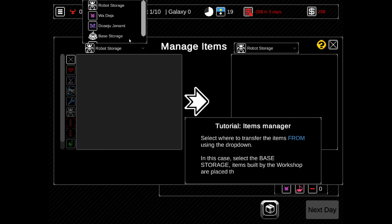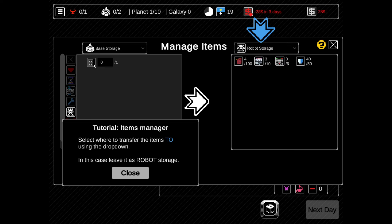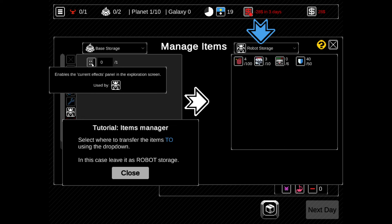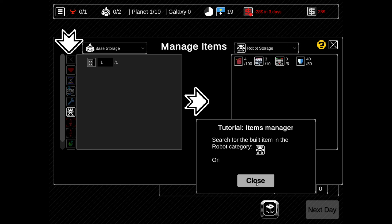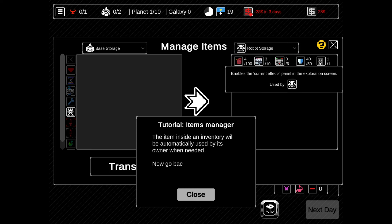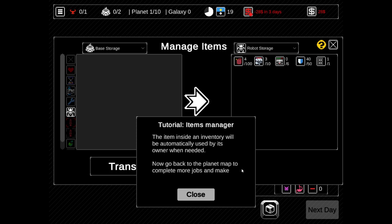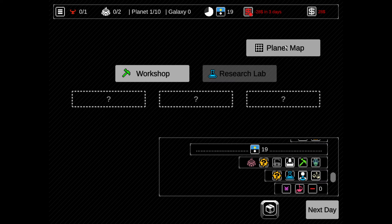Use an item - you need to transfer it to the inventory of the person that will use it. Select the base storage, then select where to transfer. Base storage to robot storage. One of it. Transfer. Now we got the enables-the-current-effects-panel. Now go back to the planet map to complete more jobs and make money. Can I buy first? Workshop, research lab - give me the option.